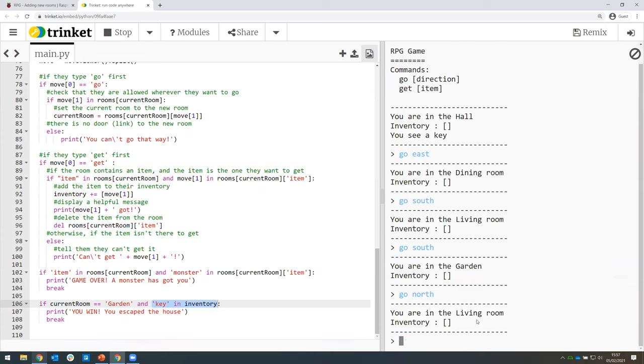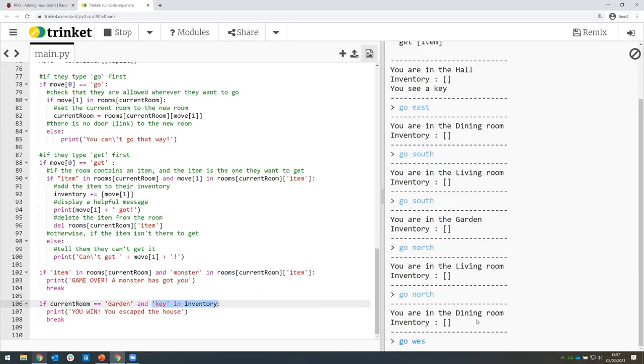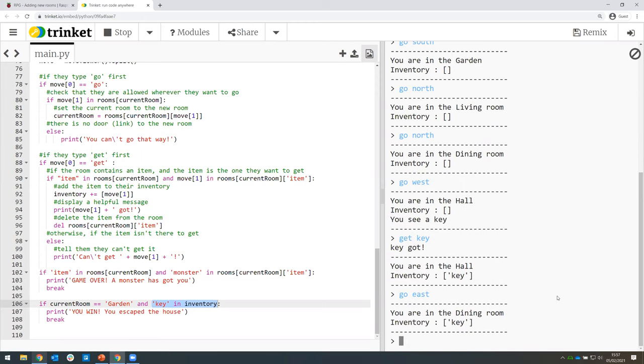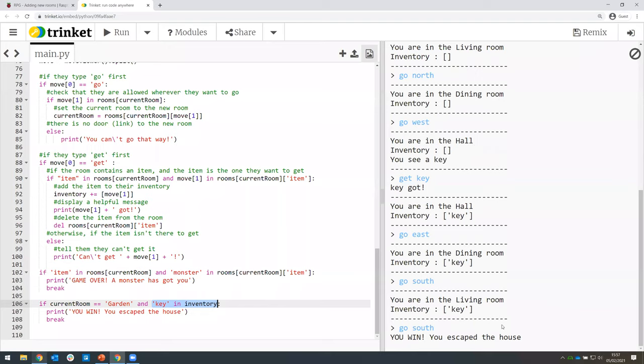Let's run this again. I'm not going to pick up the key first to see what happens — I'll go east, south, south to the garden, but since I haven't got the key the game hasn't told us we've won. Yes, we've got to the garden but we haven't satisfied both conditions. So I'll restart, go back to the hall, pick up the key with 'get key', then go east to the dining room, south to the living room, south again to the garden — and it says 'you win, you escaped the house with the key.'